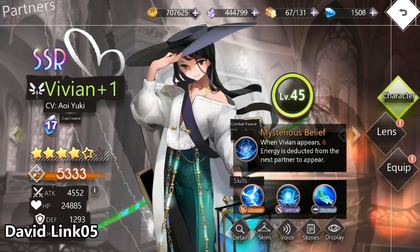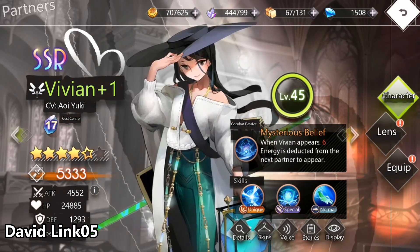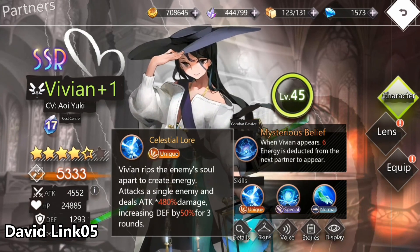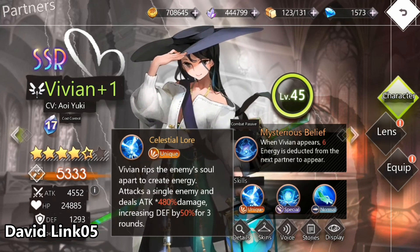Her skills and attacks are mostly single target enemies. When she enters the field, the waifus on your hand will have their cost reduced by 6, for just 1 summon. The moment you bring that waifu to the field, the rest of the characters in your hand will go back to the original cost.